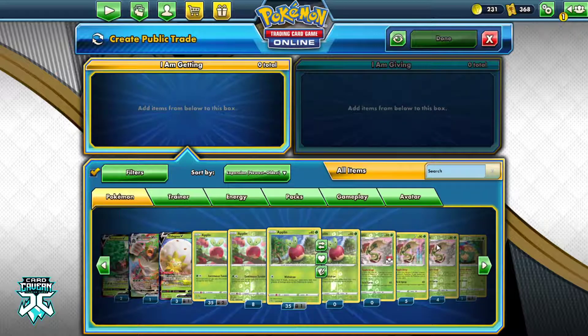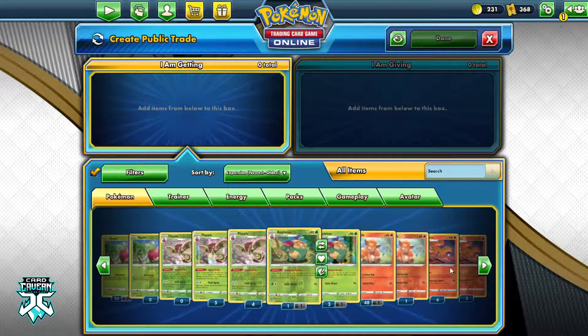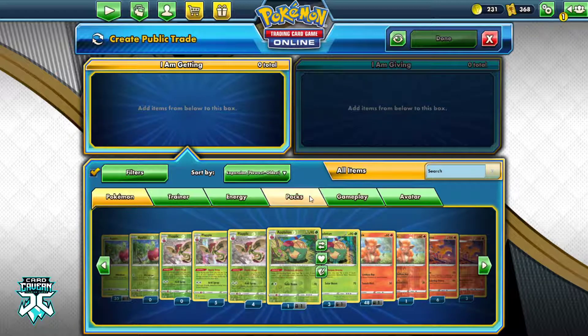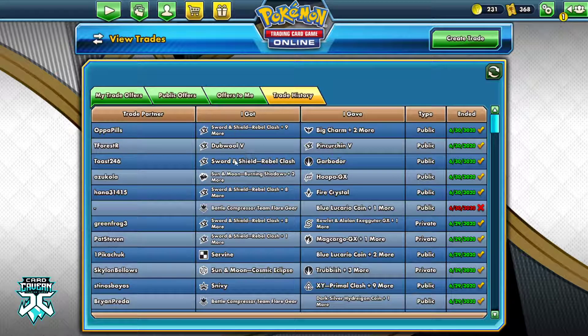I will not be showing those graphs here, but you can join the Discord server which will be in the description below and you'll have access to them. For making a decent profit off of sniping — I would say these three trades we made on video would net me about 5 packs total, because I would be able to oversell and overutilize the Rebel Clash packs, as well as buy back the fire crystal for a little bit less than what I sold it for. So as a result, those would be the best ways.